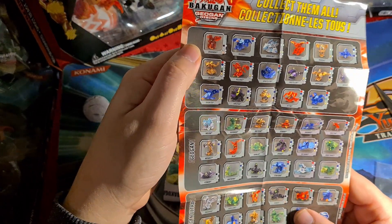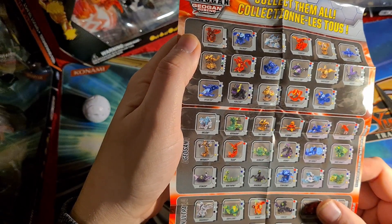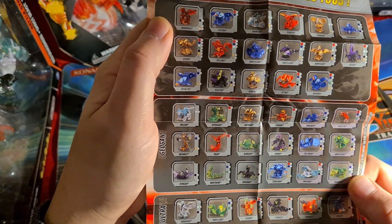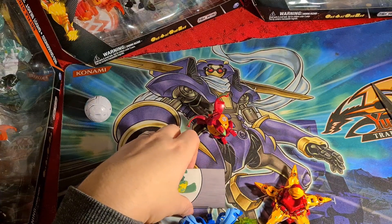There we go — Pyrus Stardox, and where's Babadrill? There it is. Oh, so you can get them in Pyrus, Haos, and is that Darkus? I think that's Darkus as well. But let's just get that over there for a minute.